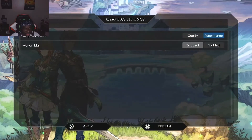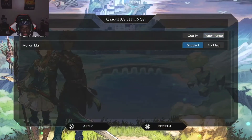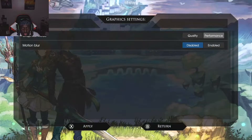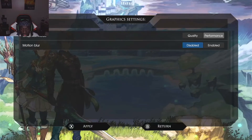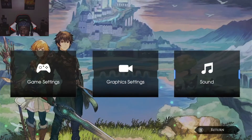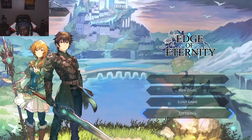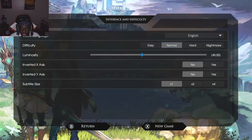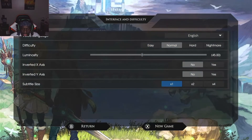I want to play at 60 frames. Motion blur is off — that shit is garbage, hot trash. Everything else looks good. Settings are fine. Starting a new game: English, normal difficulty. Let's get it.